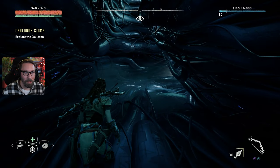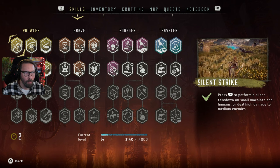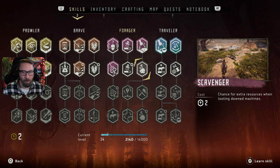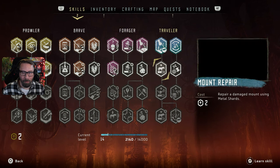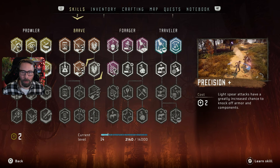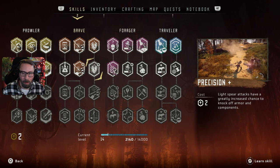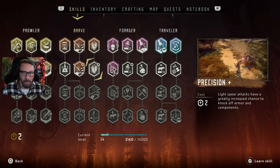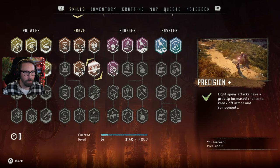One more thing real quick — skills. How did I get two skill points? I think we've been waiting on the second one. Looking at the options: mount repair expert — no. I want Precision. Light spear attacks have a greatly increased chance to knock off armor and components. So if we get in close and land a hit, we're making it easier to get in there. We're going with it.